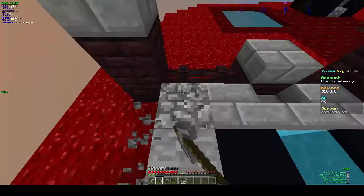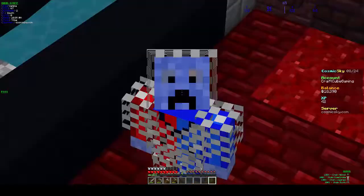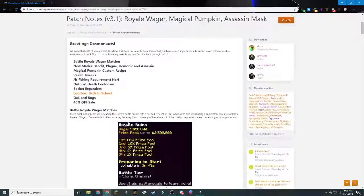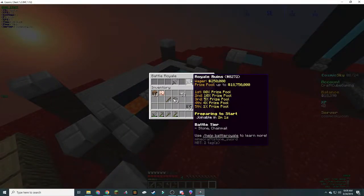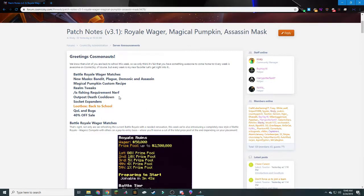Put in the comments if you want me to do whole videos about the links updates. Let's take a look at the Patch Notes version 3.1. They've added Battle Royale wager matches — so if you do slash BR, you'll notice there are two swords. This one, you put in 250,000 dollars, but if you win, you get 80% of the 18 million dollars, which is insane. So we might do that once we have some more money.